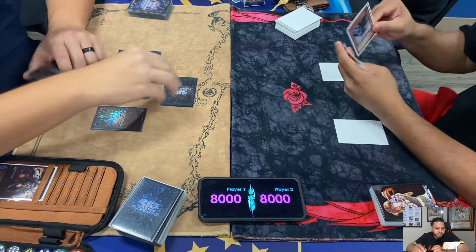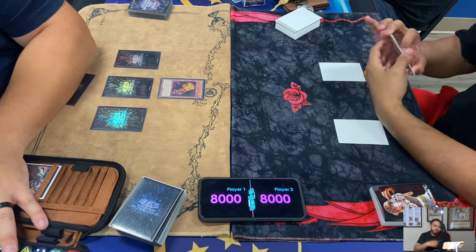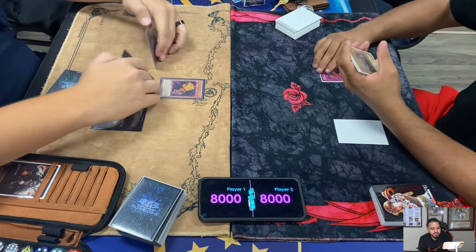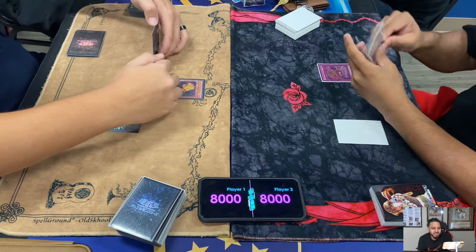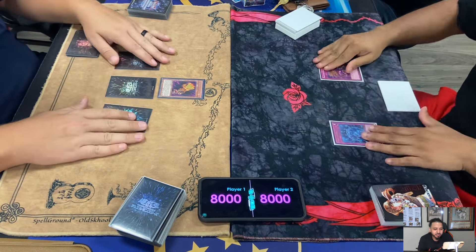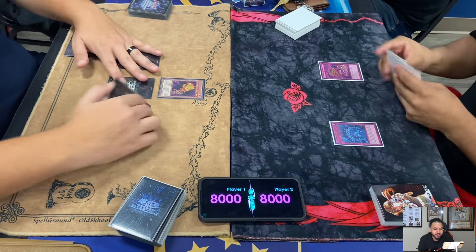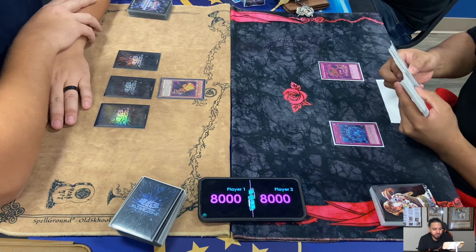Game two - Elden goes first, sets three backrows, one monster. Lowe's sets two. Elden flip summons Fire Hand, looks like he's going to attack for 1600. Here comes Malevolent Catastrophe! Lowe's asks and then chains Abyss Sphere. Does Elden have a response to Abyss Sphere? Elden lets it go through.